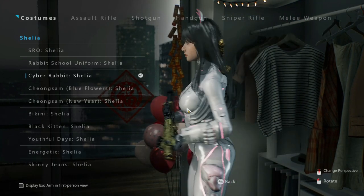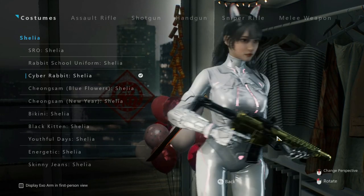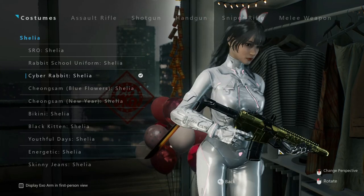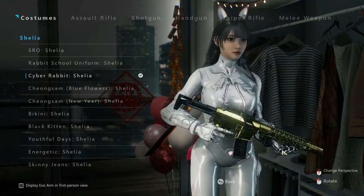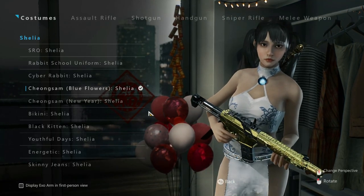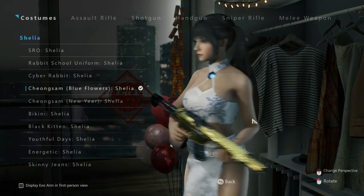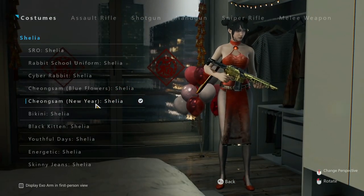This is the best outfit that I prefer to use. And there is jiggle physics — look above the weapon. The physics is definitely great. This outfit is interesting because it is a Chinese style dress. Another version.